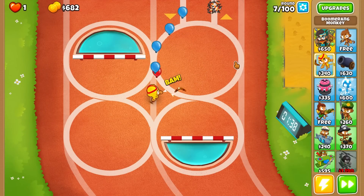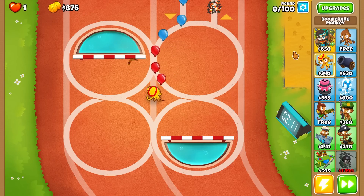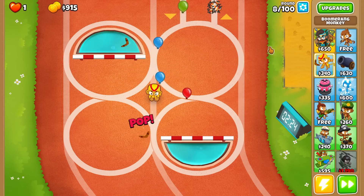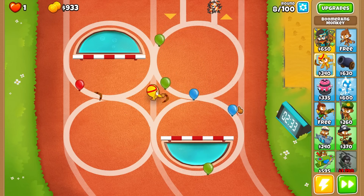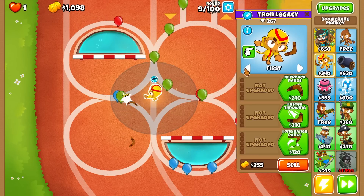I have Geraldo here — I was gonna get his totem but I usually go for his totem and don't end up actually getting it. For early camo detection though, I might just put Geraldo down just to get his camo popping powers. We're almost leaking — I do have the monkey knowledge to make him loop back multiple times.